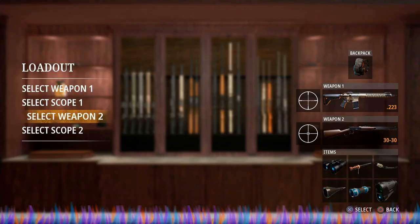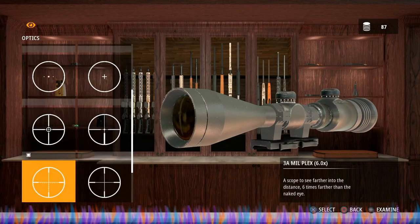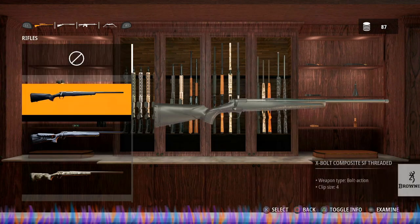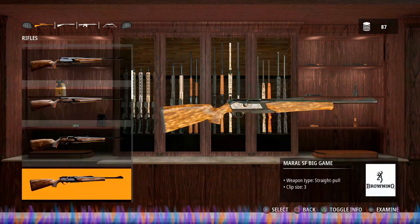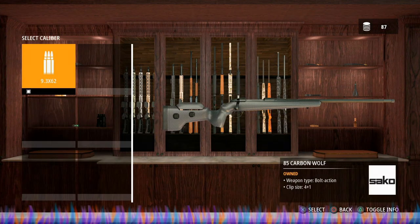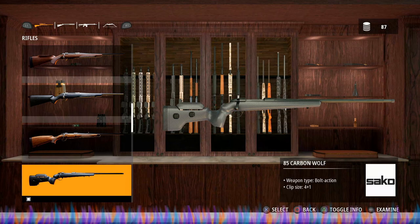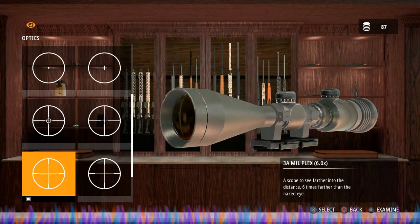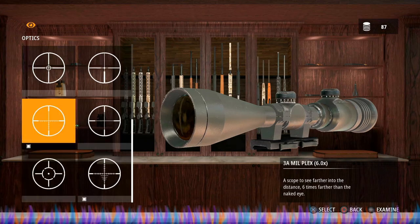I'm going to change the scope to this one, and for the top weapon I am going to take the 85 Carbon Wolf. For the scope we're going to use the 3A Mill Plex.